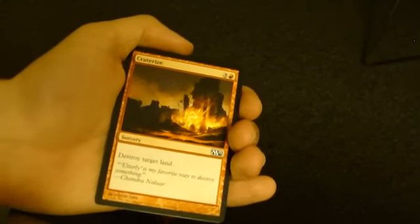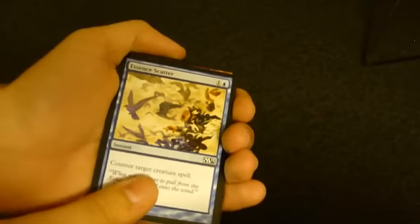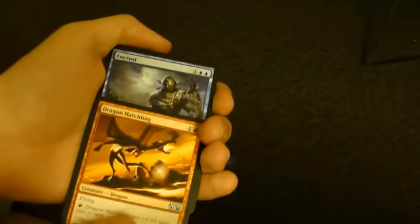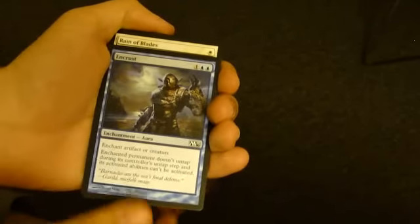Craterize — destroy target land. Yeah, you should not be playing this in your sealed pool. We have an Essence Scatter, which is pretty good. Dragon Hatchling, which a lot of people played. Encrust — as I mentioned in my deck analysis, pretty good. I got three of these.